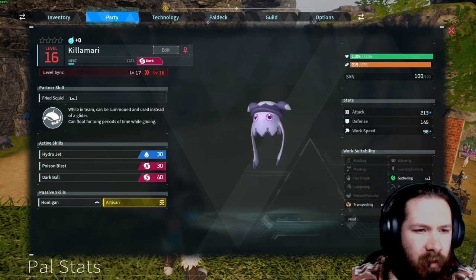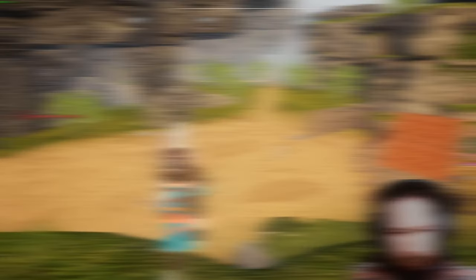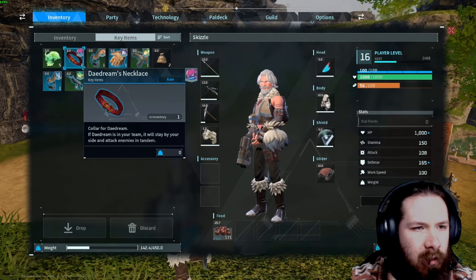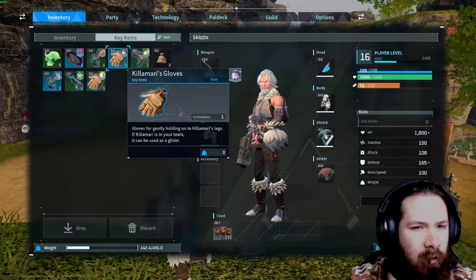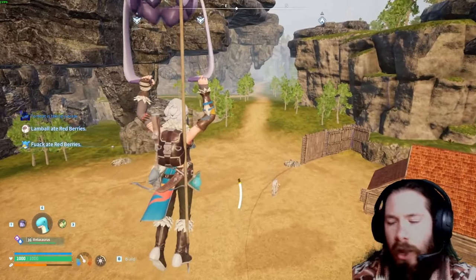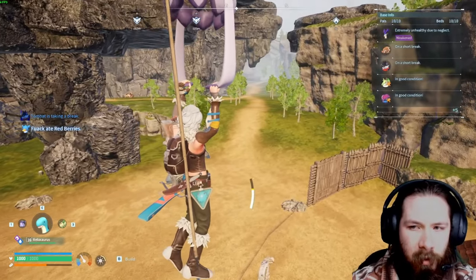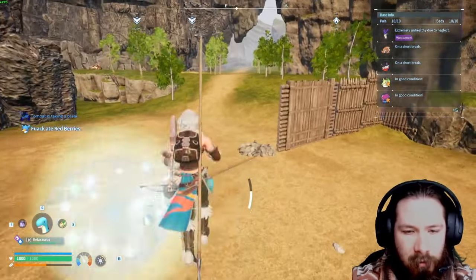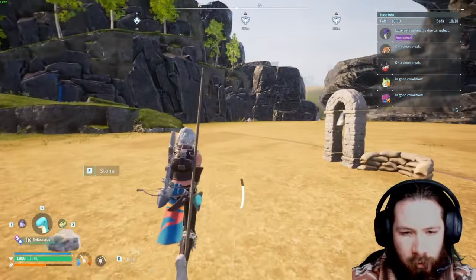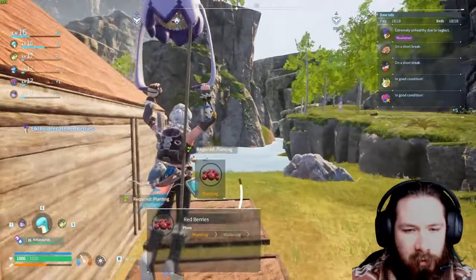It can be summoned instead of a glider and you can float for longer periods while gliding. The item is called Kilimari's Gloves right here. And it makes a much, much more difference trying to get anywhere. And you can use it literally on the ground, which is massive for just moving around. It's huge.